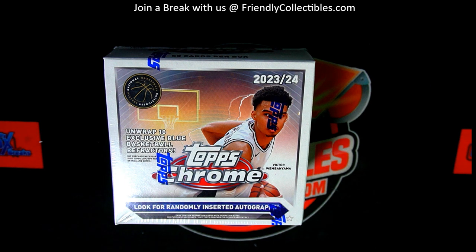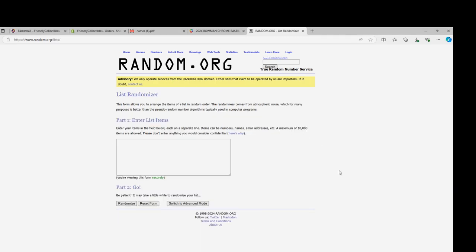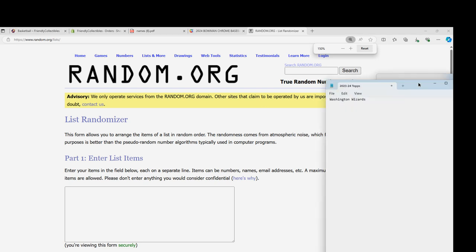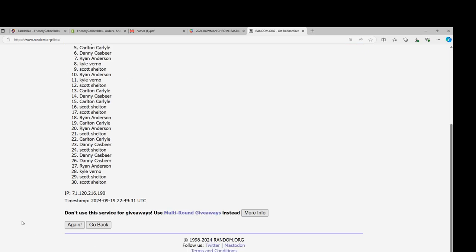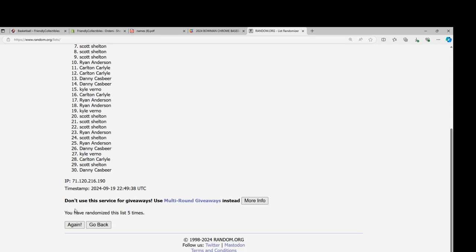Good luck everybody in Topps Chrome Basketball. Let's get over here to the randomizer and see who gets which teams in the break. Who's going to get the Spurs? Seven times through each list — we'll go through the randomizer seven times and stack the lists up side by side. A lot of great teams in here, not just the Spurs. Let's find a Wemby.